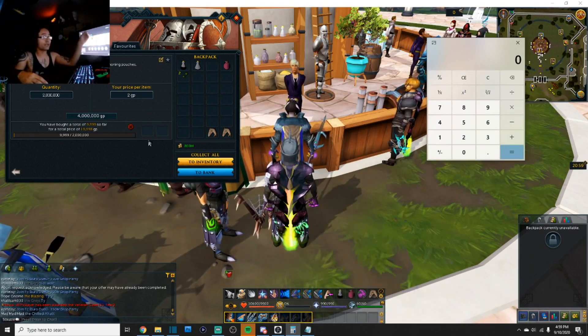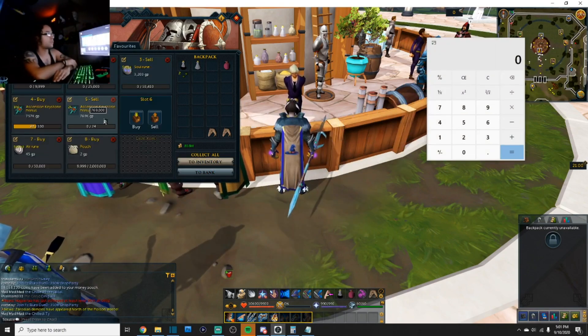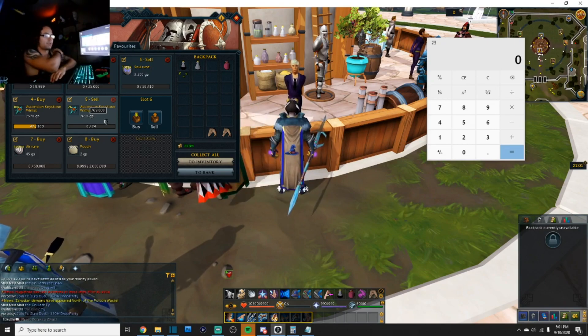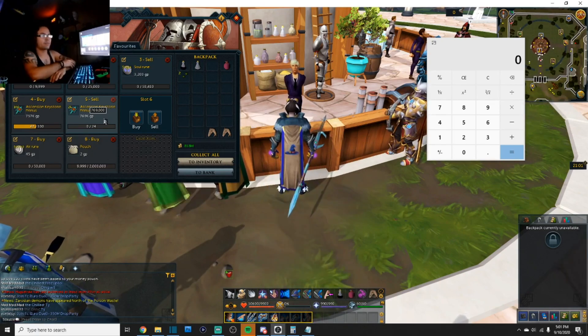There are always people selling items below average price. Realistically this isn't a lot of money, but what matters is it's a flow of cash in your direction for little to no effort. I'm spending 4 mil on 2 million pouches, and if I sell them all for twice the price I'm making another 4 mil on top of that. Within probably a few days I'm going to be hitting my first bill just off of flipping. I log in maybe two or three times a day, check my Grand Exchange, and profit.